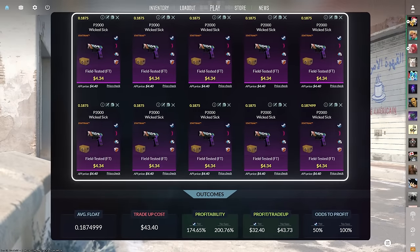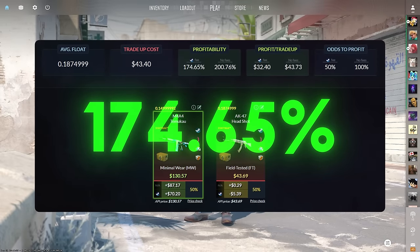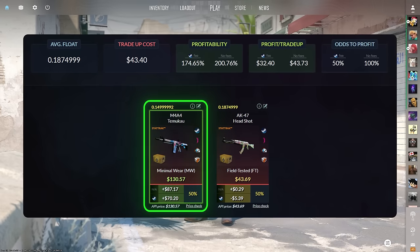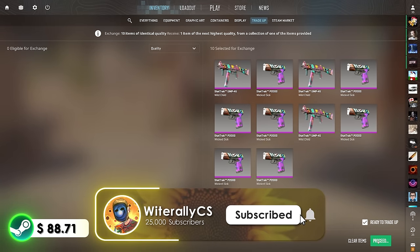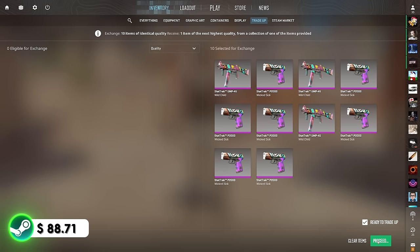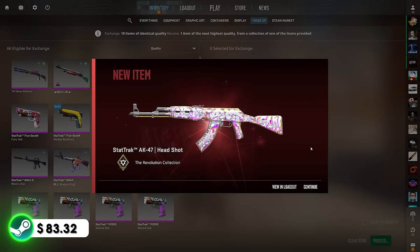Today's second trade-up consists of 10 StatTrak field-tested classified skins from the Revolution case, below a 0.1875 average float. Get each input for $4.34 or less. This trade-up costs $43.40 total and has 174.65% profitability after Steam fees, with a 50% chance to profit each time. We have a 50% chance to get the StatTrak minimal wear M4A4 Temukau for over $70 of profit, but even the loss — the AK-47 Headshot — only costs a mere $5. I've done a bunch of these classified-to-covert Revolution trade-ups and I've never hit the Temukau, so I'm hoping to break that curse. Trade-up number one — it's the Headshot every time.